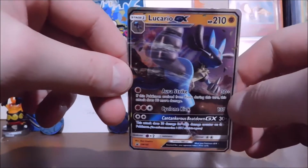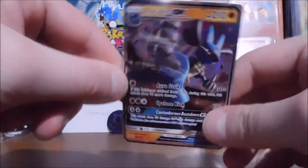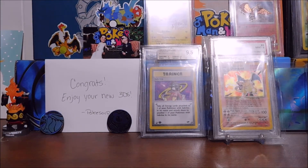So here's the Lucario GX promo that we get with the box. This is a very playable card in the TCGO. Let's go ahead and pop it in a sleeve. Very nice.